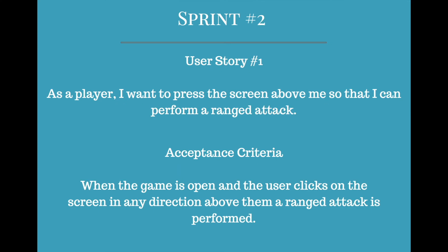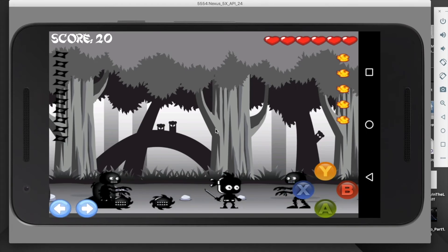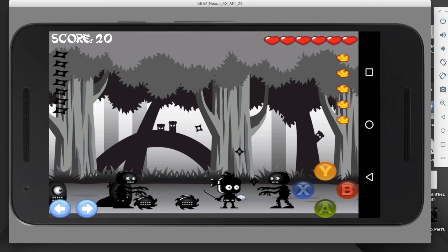For sprint 2, my user story was: as a player, I want to press the screen above me so that I can perform a ranged attack. The acceptance criteria was when the game is open and the user clicks on the screen in any direction above them, a ranged attack is performed. If I press above the player, I throw shurikens.